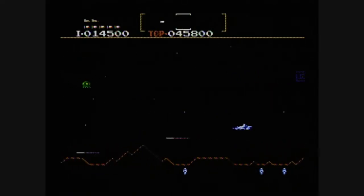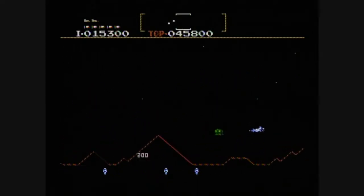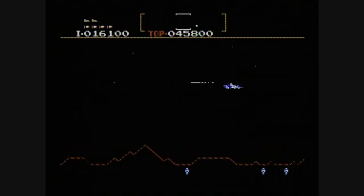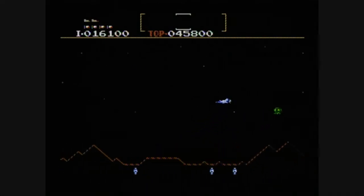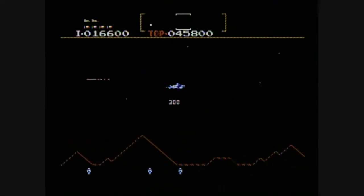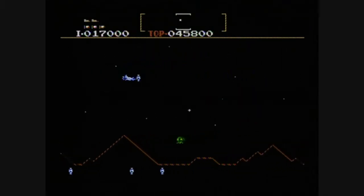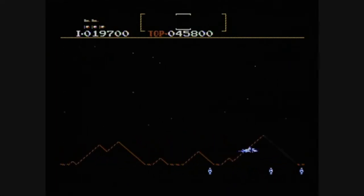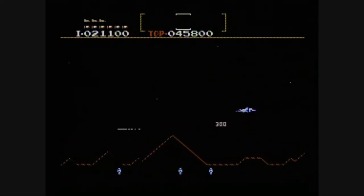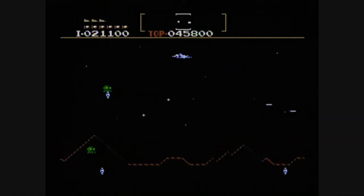But that's risky, because 9 times out of 10 in Defender, you're just going to fly into something and explode. So the more you do to prevent yourself from doing that, the better chance you have of scoring a high score. You should name all of the humans that you accidentally shoot or watch fall to their doom. The last one I accidentally shot was named Polly. He had a cat named Mittens, rode his bike to his job as a maitre d', and his favorite TV show was Three's Company. Currently, he's vaporized.